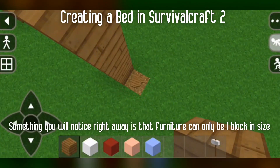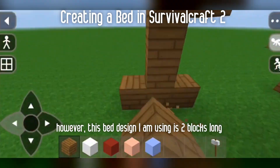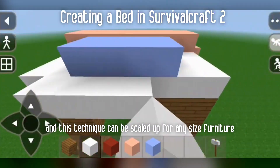Something you will notice right away is that the furniture can only be one block in size. However, this bed design that I am using is two blocks long. To get around this, I simply built the furniture in two pieces, and this technique can be scaled up for any size furniture.